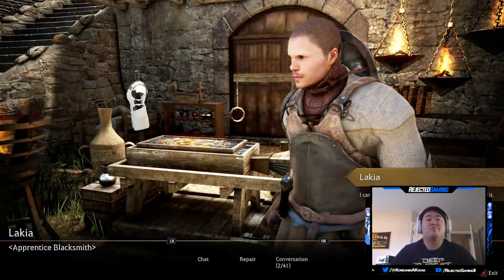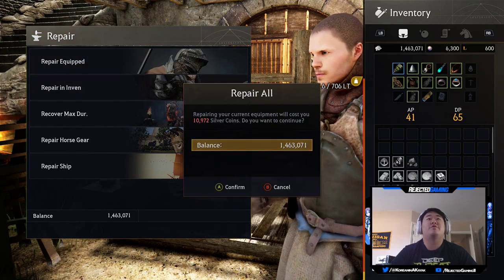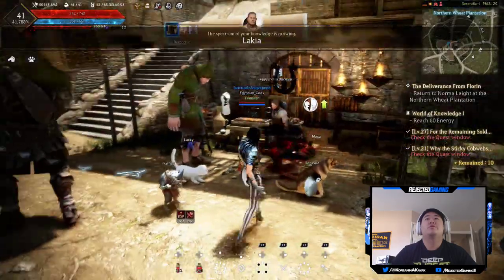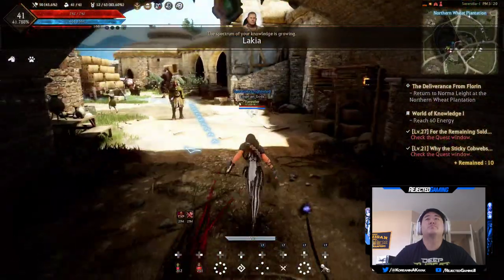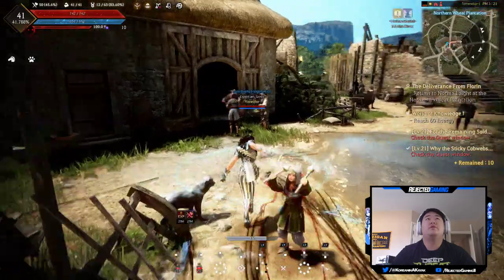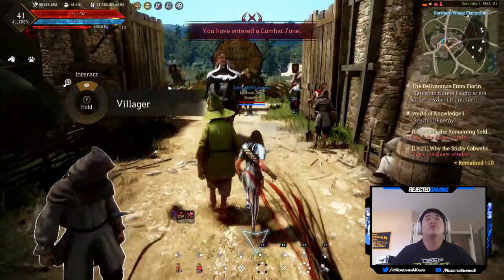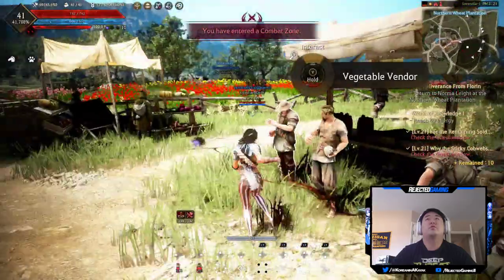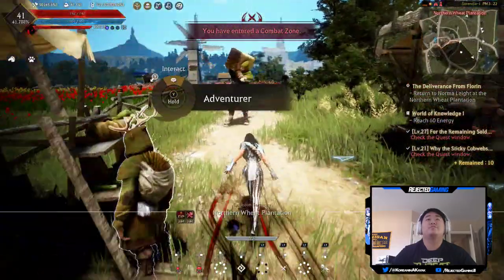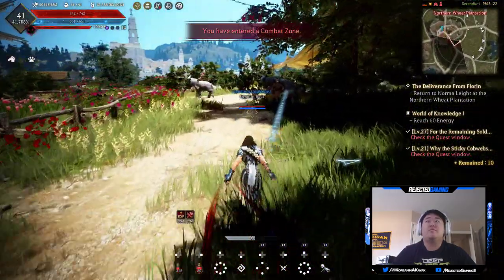It says I'm a skilled blacksmith — apprentice blacksmith. Can I repair? Everything — that's just repair everything in my inventory. Repair my equipped gear. Where is the stable?